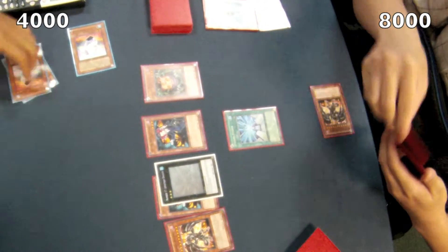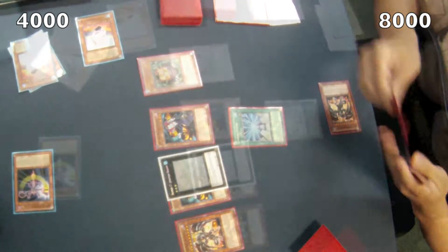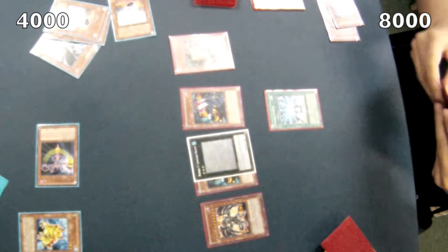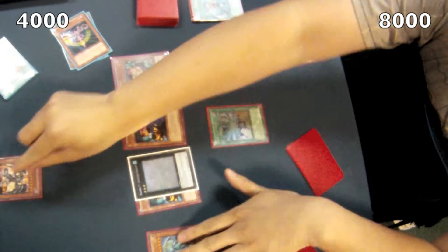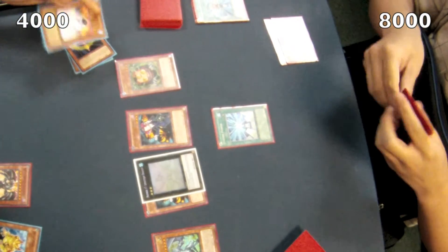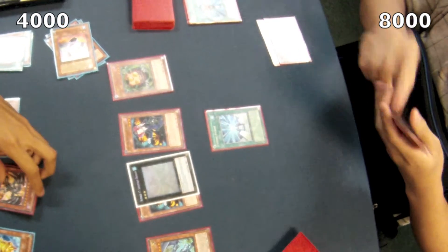He attacks Dupefrog again, then attacks with Leviathan or Sangan — whichever one it is — but the opponent plays Battle Fader, so it doesn't matter; he doesn't take any damage. Still at 4,000, then passes his turn. His opponent then discards Dupefrog and special summons Swap Frog. Activating Enemy Controller to take control of Red Eyes, then special summoning Ronintoadin again.